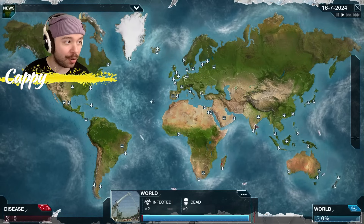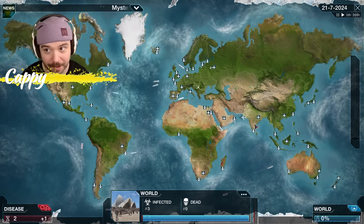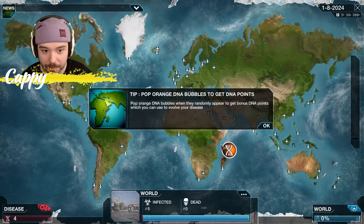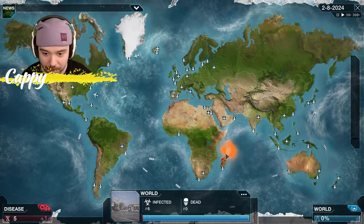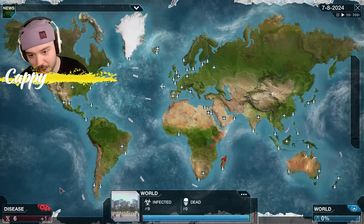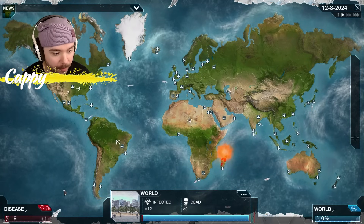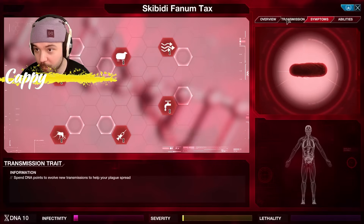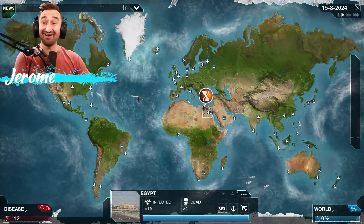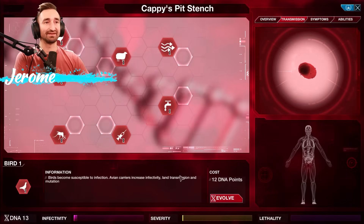My game plan is to keep my risk of death low so that they don't prioritize curing me. That gets me to nine, so with transmission I'm going directly into air transmission. We already got 18 whole people — something to be proud of in a totally not proud kind of way. Bird! I know I spent DNA points — I know who spent them. You don't have to give me a tutorial thing saying hey, you spent money.